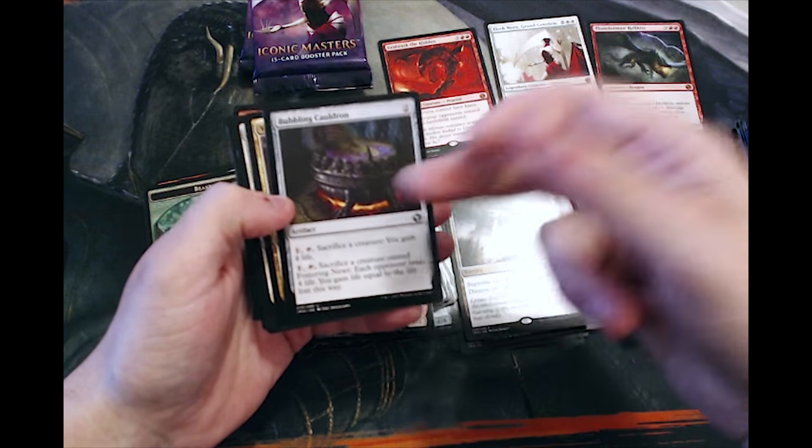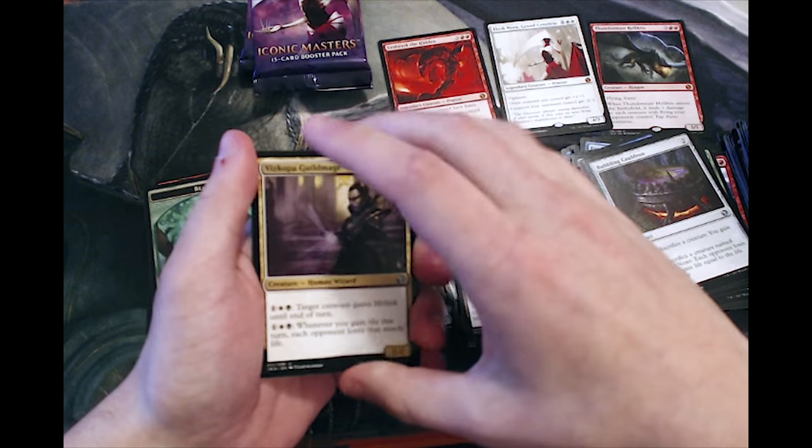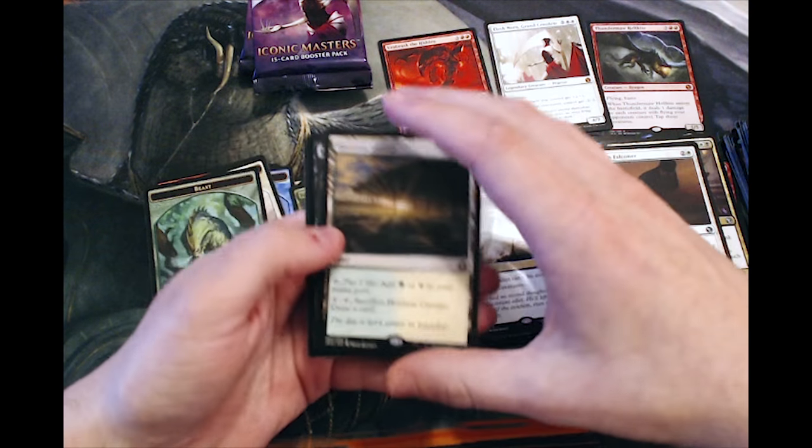A Bubbling Cauldron — this is actually hilarious. If you watched the newest episode of the Command Zone Game Knights, I believe it was Jimmy that actually played that combo in his Sealock Monster deck. Hey, there we go — Horizon Canopy! This is fantastic.